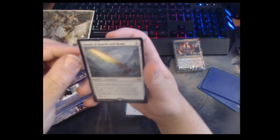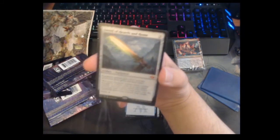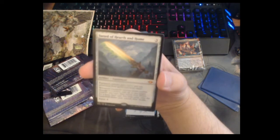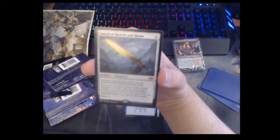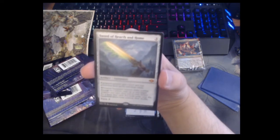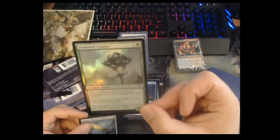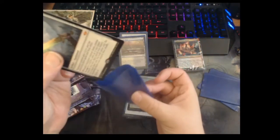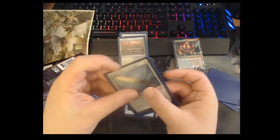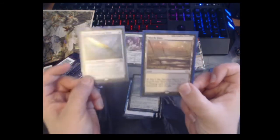And finally — oh! Sword of Hearth and Home! I have never opened a Sword of X and Y in all of my Magic career. Three mana equipment, equip for two: equipped creature gets +2/+2, protection from green and from white. When the equipped creature deals combat damage to a player, you exile a creature you own and search for a basic land — both go into the battlefield under your control, then you shuffle. We also got a foil insect. This is probably our second best pull of the set so far, and this is a really really good Magic card.